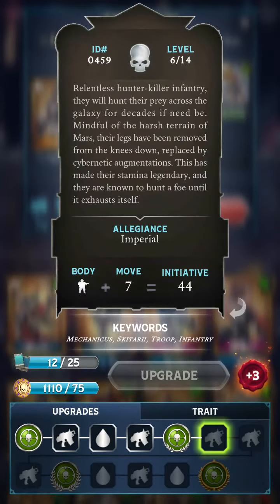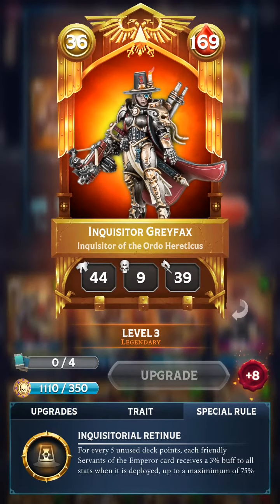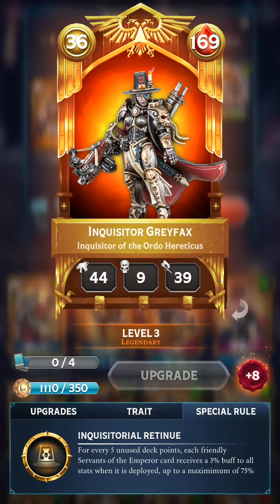Troop and Trooper are the same — we are looking for the Troop keyword. With Grafax, it should be alright to leave this much. For every 5 unused deck points will result in a 3% buff, which actually gets us to 125 unused points. In our case, we will have 96, meaning 95. So, 19 plus 3 — 57% stat and HP boost Grafax will provide us.